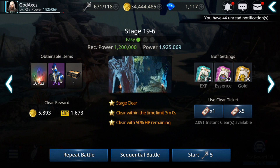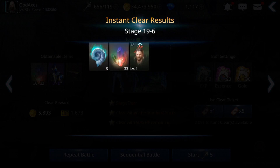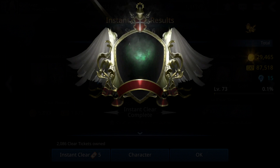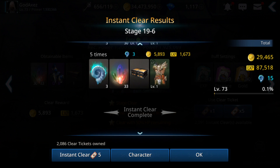After collecting the rest reward, go to Adventure and select a level. I suggest using five clear tickets instead of one because you get five times more experience. Let's test with the normal dungeon using five instant tickets and see how much experience we get. We got 87,000 experience!